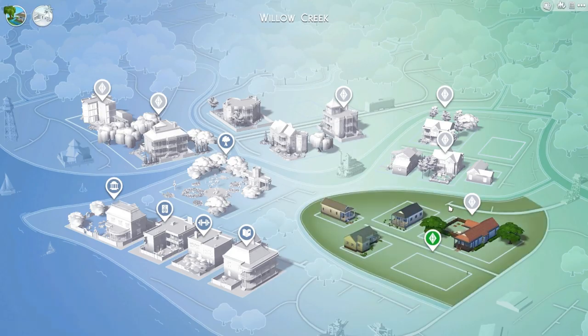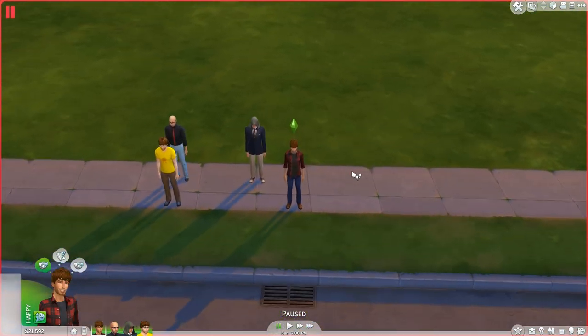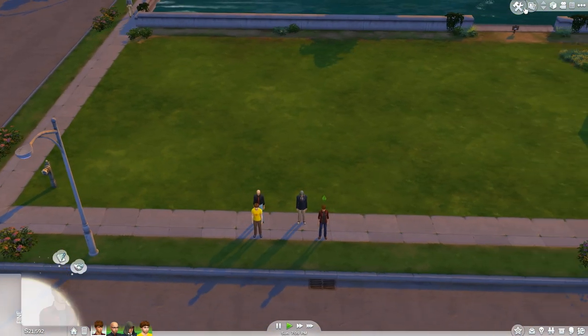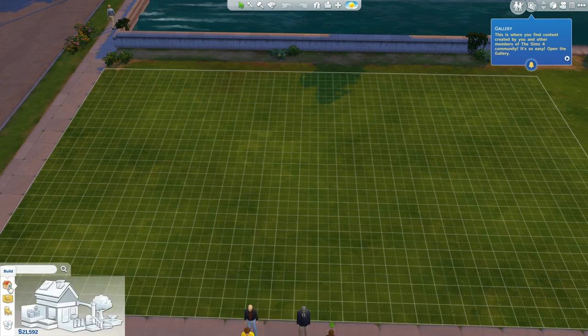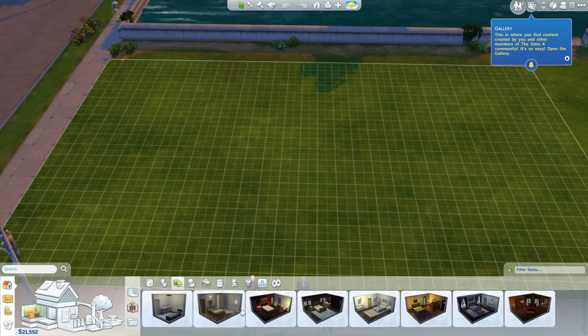Now we've got to build the house — that's going to be the kicker. Let's go ahead and load her up, move in, and build ourselves our little humble abode. I've already gone through the major tutorial stuff, so we're going straight into building mode. We have this little map here and we can click and go anywhere we need. We can hover over and actually pick and buy pre-built rooms.